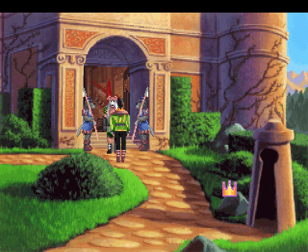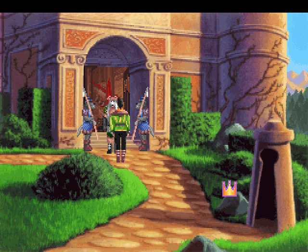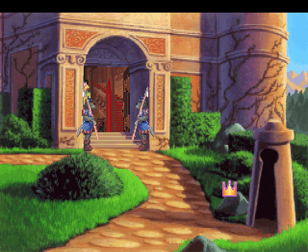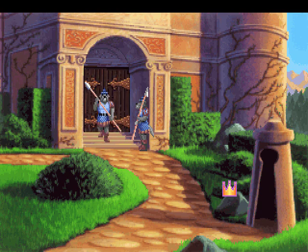The guard returns a moment later with a majestic-looking creature. Captain Saladin speaks with a voice that is gentle but reflects a will of iron: 'Prince Alexander of Daventry, I presume. I'm afraid I'm unfamiliar with your country, but I'm sure Vizier Alhazred will want to meet you, if indeed you are a friend of the princess. Please, follow me.' Meet the vizier, eh? Why can't we meet the king and queen? Or Kasima?